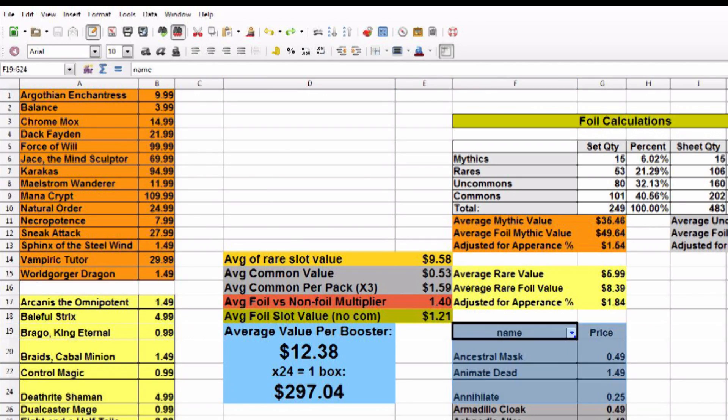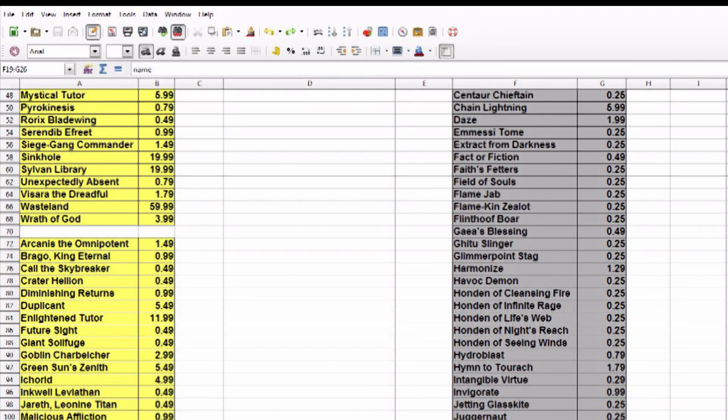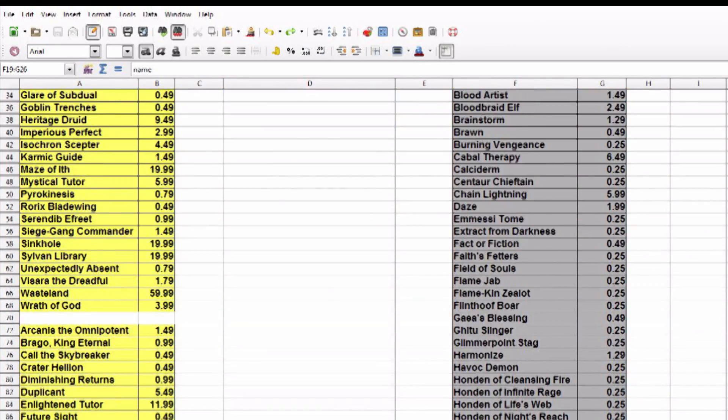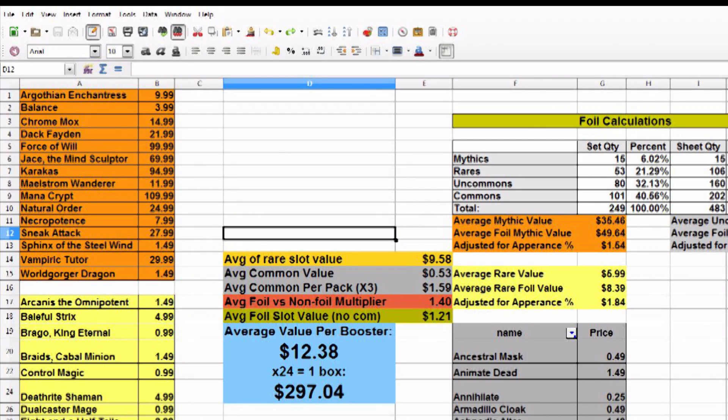Over here in the gray, we've got every single uncommon in the whole set. Most of them are $0.25. There were a couple worth around $7 — Chain Lightning is in there, that's a pretty good one. But the average uncommon value is actually $0.53. A lot of $1.50 ones are driving up the average. People say just count them as $0.25, but it's worth almost double that. Can you sell them online? Probably not if they're $1.50, but if they're above $0.49, somebody probably wants them — you might pull a Cabal Therapy or a Bloodbraid Elf.